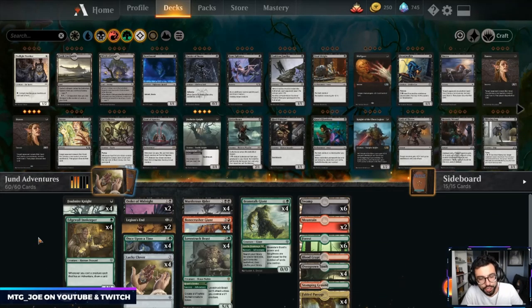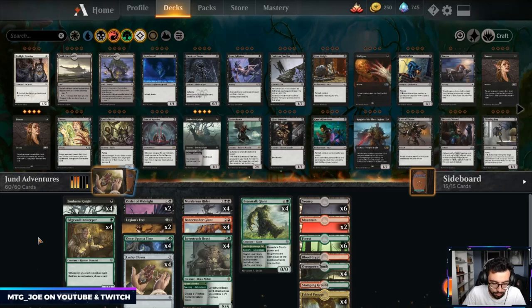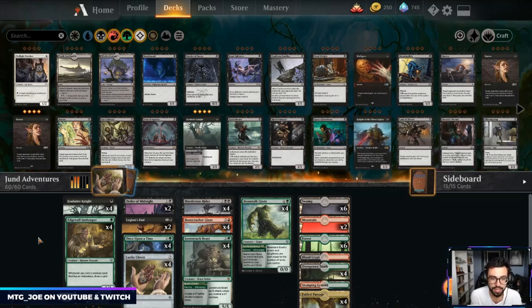Welcome back everyone, I'm MTGJo. We're going to decide our next budget build series. I thought I'd play a couple of early decks from the MTGO list and let you decide which one you want to see most. We'll be playing this Jund — really a green-black light splash of red adventure deck playing with Lucky Clover. Ethan Sax was the deck originator from an MTGO list that went 5-0. We'll also play Esper Dance of the Manse, a control-style deck, and then decide which to do as our next budget build series.